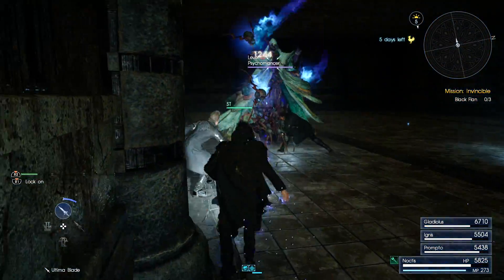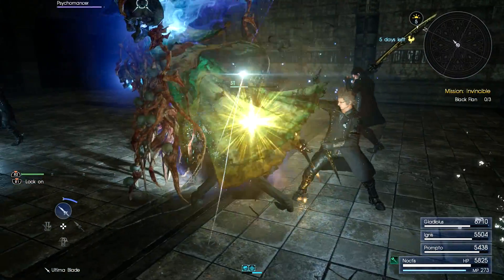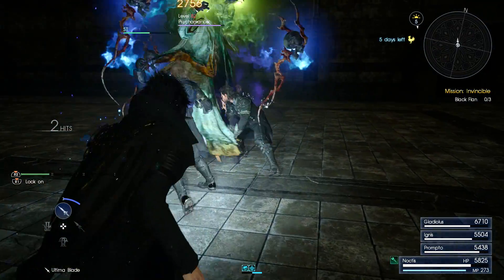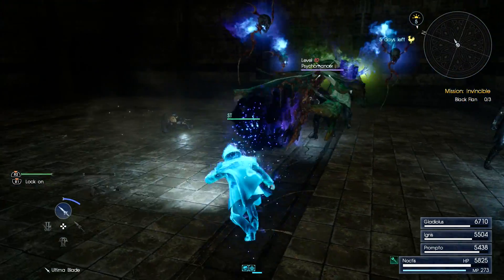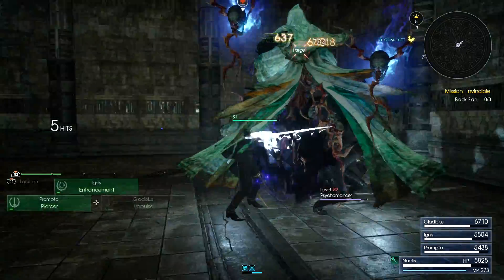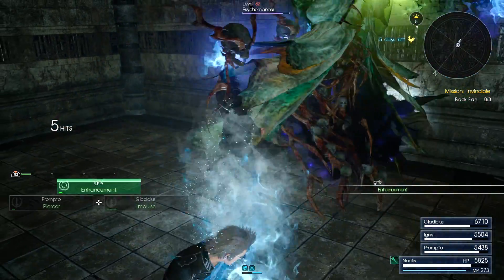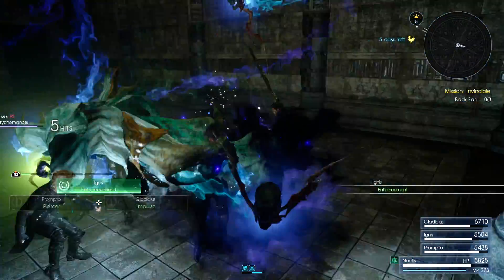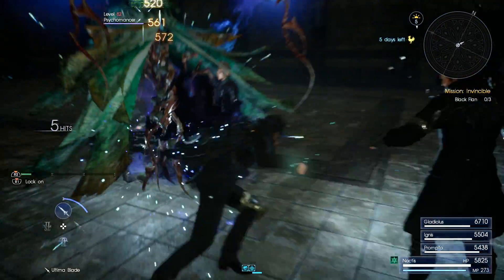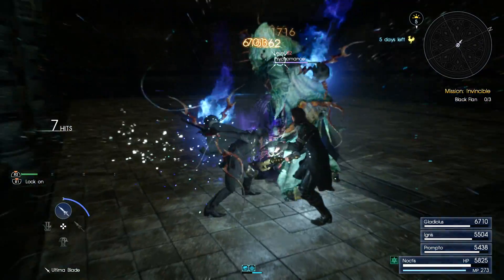He's going to try to petrify me — not going to work. If you're bad at dodging the petrifies and stuff like that, you might want to consider bringing a ribbon down here. It'll also protect you from one-shots from some enemies that do that. It's definitely a solid choice. However, I'm pretty good at dodging so I don't really find it necessary.